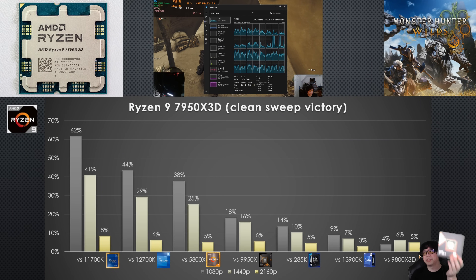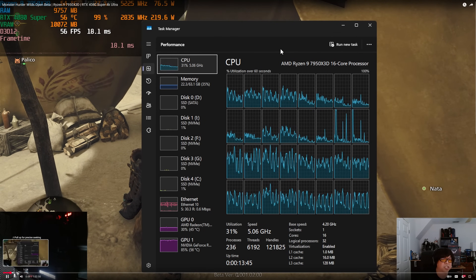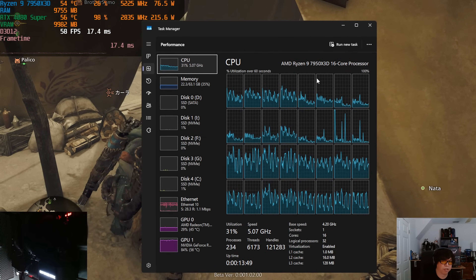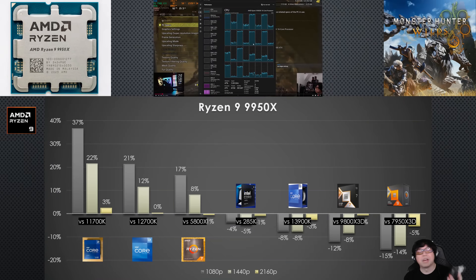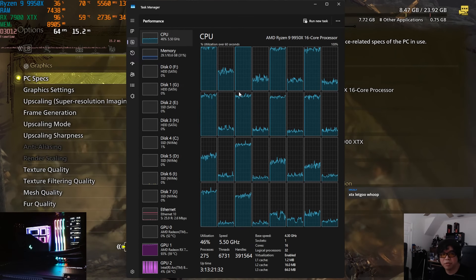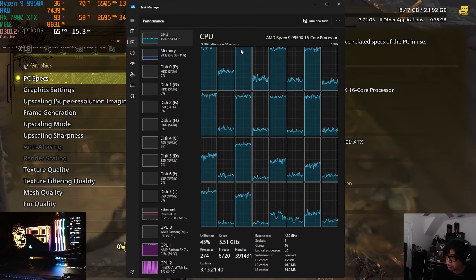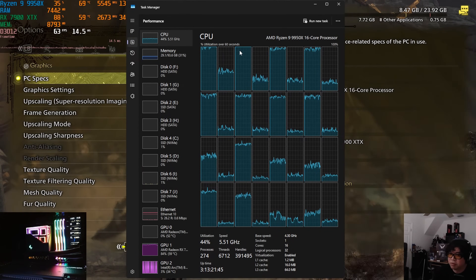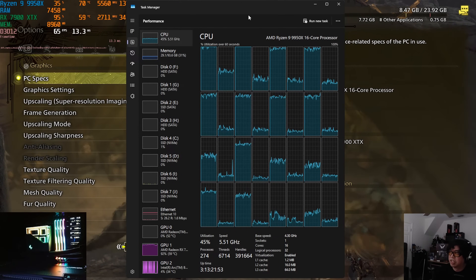AMD introduced a radical new innovation in spring 2022 with the Ryzen 7 5800X 3D, which instantly became the world's fastest gaming CPU. A year later, AMD introduced Zen 4 X3D with 16 cores. Now with Zen 5, the Ryzen 9 9950X is an excellent productivity workstation choice without spending on a Threadripper. You can absolutely play Monster Hunter Wilds with it — it's incredibly reliable with consistent multi-thread performance — though compared to its peers it does fall a bit short.